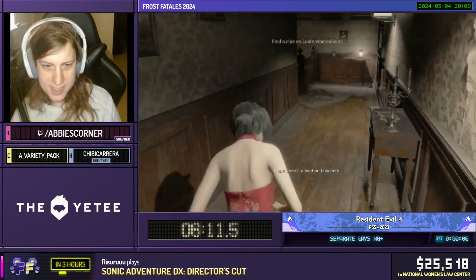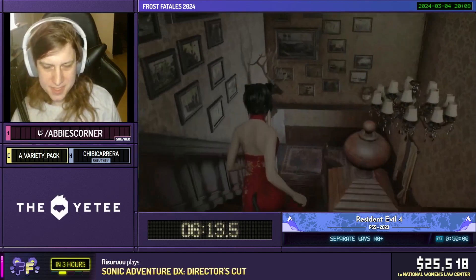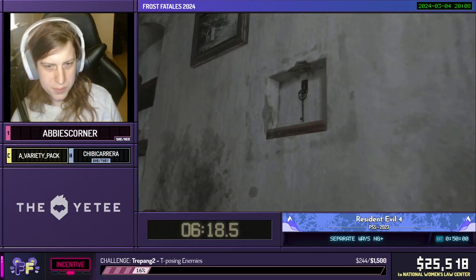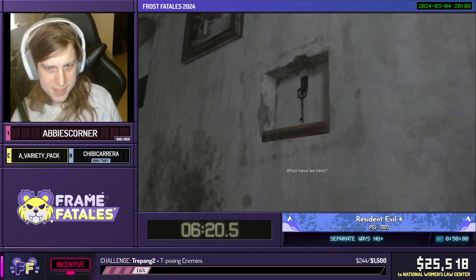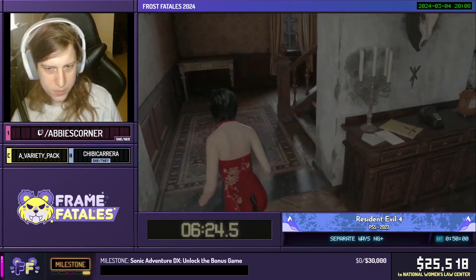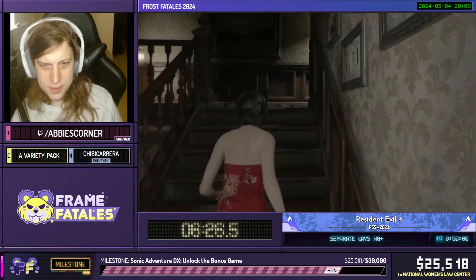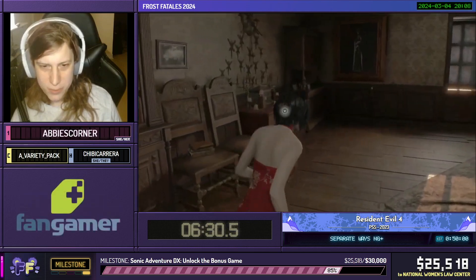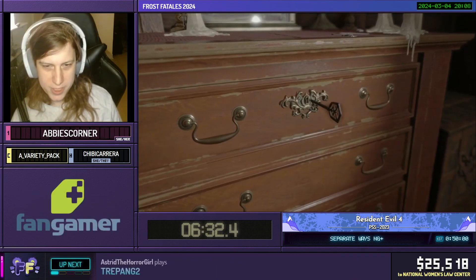So we have to go and get a key and open the dresser back upstairs. Again, there are some items you could grab here if you really needed to, but they're not really necessary here on New Game Plus. Grab the key and head back upstairs and get ready for a chase sequence, because a certain somebody didn't actually leave home that far and is very angry that we kind of broke in and entered his home.